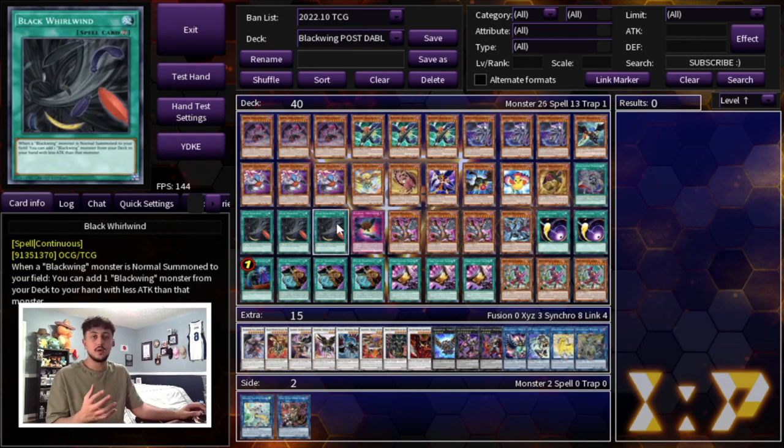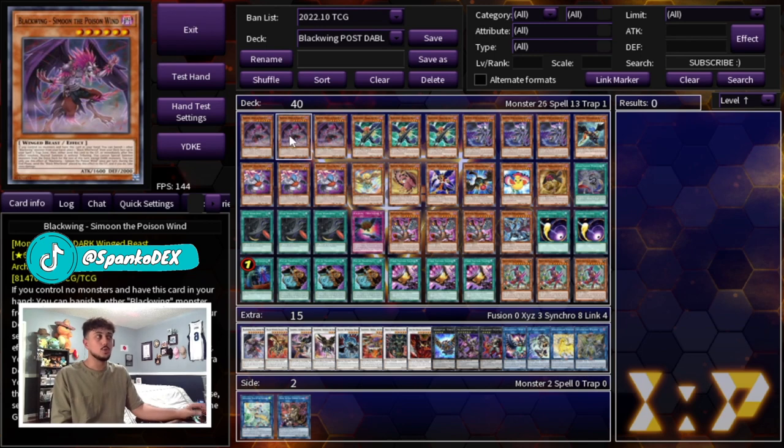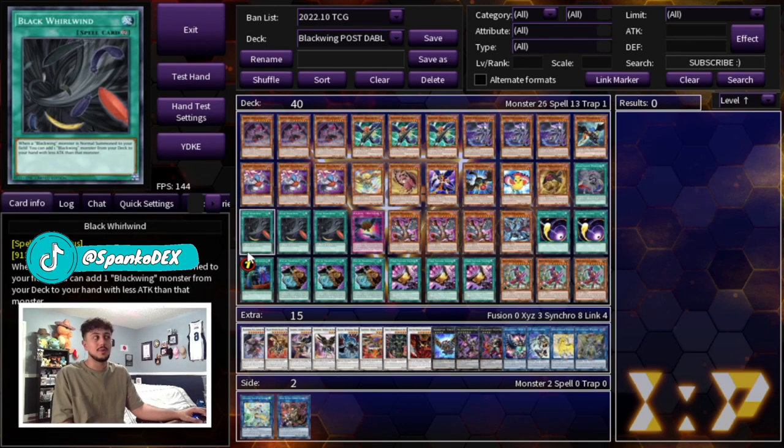We're playing three Black Whirlwind. Why wouldn't you? This is one of the best cards in the deck — it's your searcher and it's not once per turn. This card is insane. You search it with Samoon if you don't open it, but opening it is really powerful too. There's really no reason to ever play less than three Black Whirlwind.